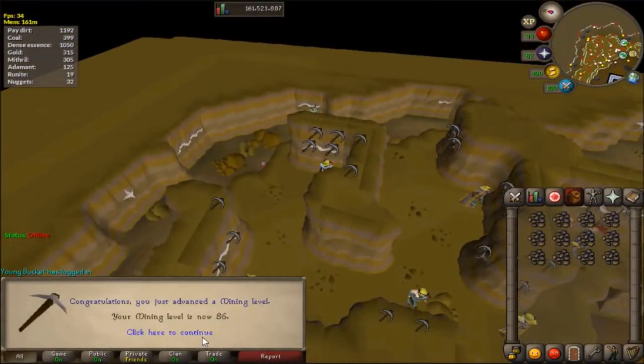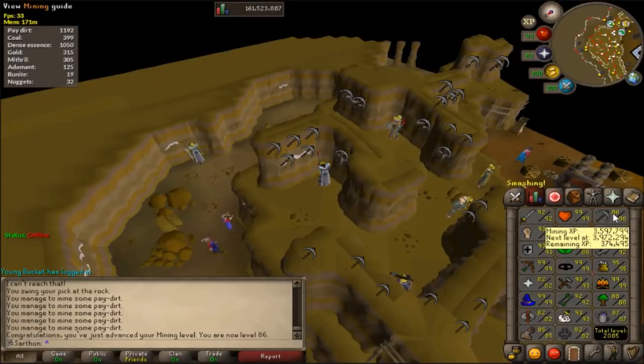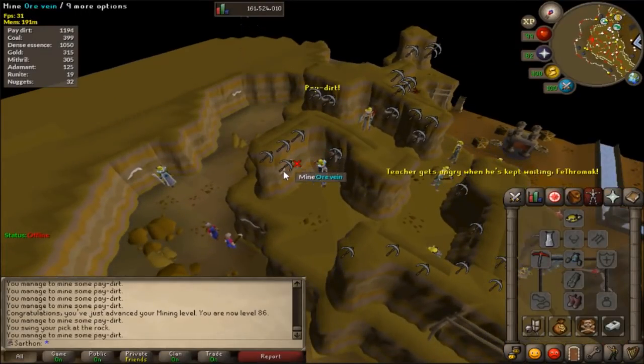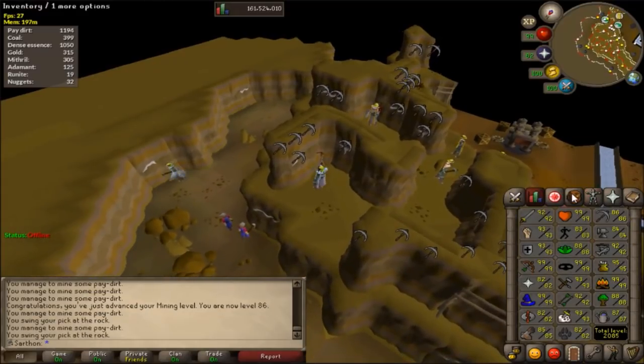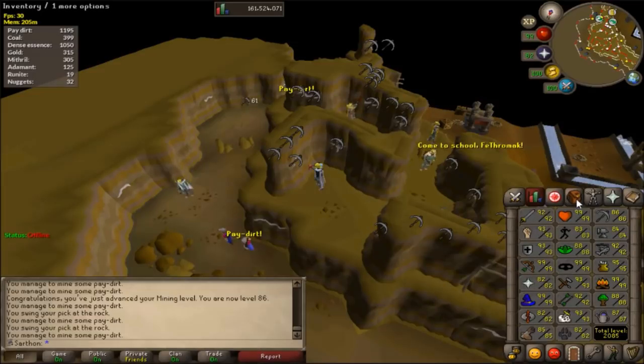I just got 86 mining. Awesome, that's really good stuff. I kind of want to stay here and mine, but I know I need to smith. So I think I'll just stay here for a little while and then eventually go smith all these ores.